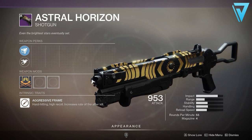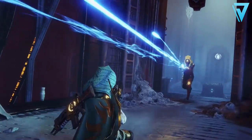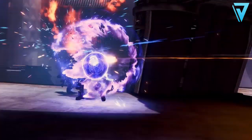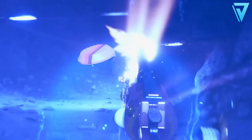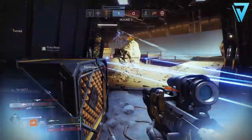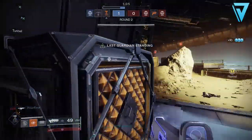This is brand new to Destiny, so a couple of the rolls that you'll be looking for include Full Choke and possibly Light Mag to increase range and reload speed. In the middle column you can have Slideshot, where sliding partially reloads the weapon's magazine and temporarily boosts range and stability, or Quick Draw, where the weapon can be drawn unbelievably fast. In the final column, Opening Shot is probably the preferred option, which improves accuracy and range on the opening shot of an attack — excellent on a shotgun.